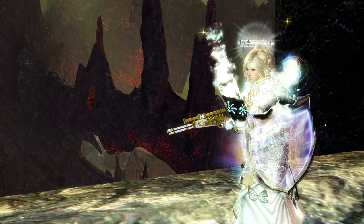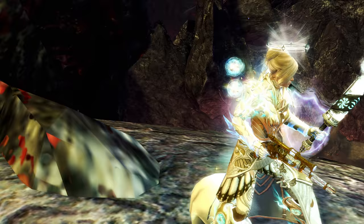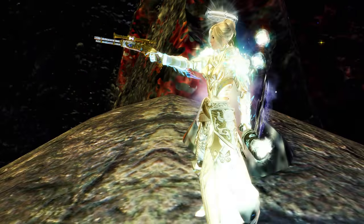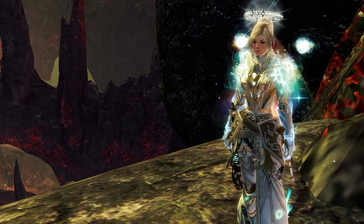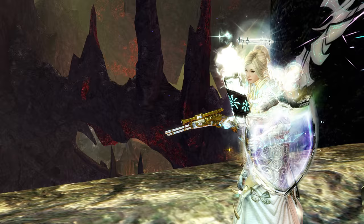Hey y'all, Salamander here with another Guild Wars 2 guide for the Secrets of the Obscure Expansion. This torch is the Knowledge of Elders. It's rewarded to you after completing the Knowledge of Elders collection achievement. This guide will cover all the steps needed to complete this achievement.